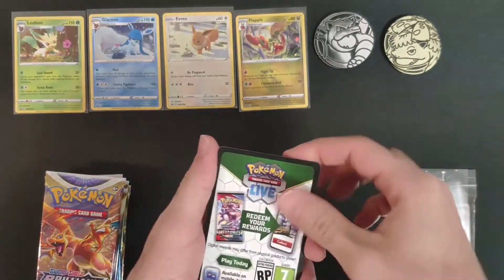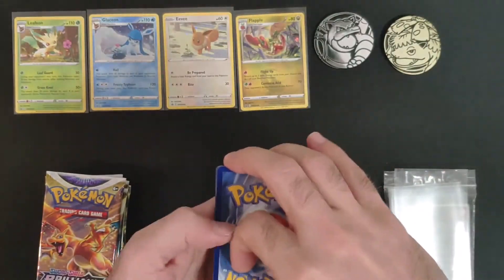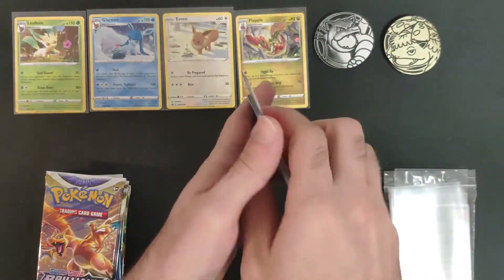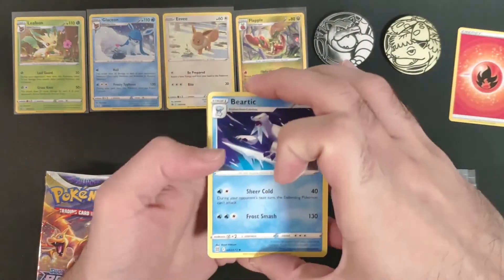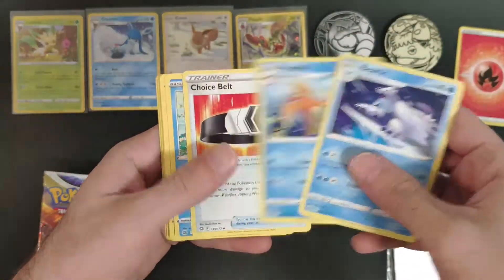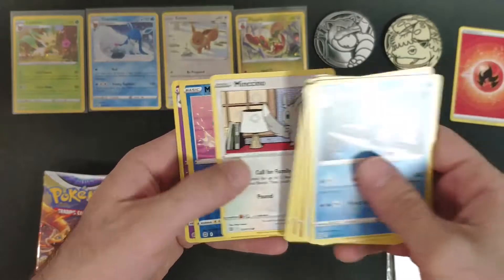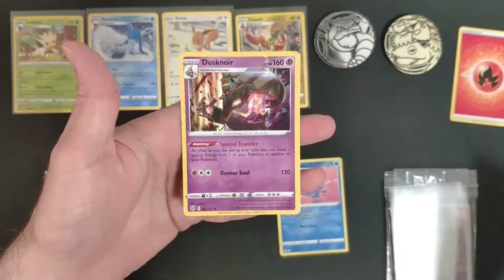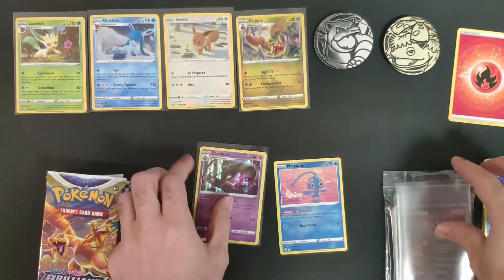First pack has a black code card. For the card trick it's one, two, three, four to the front, then you have the energy — just put it aside. In this pack we got a Manaphy reverse holo and a Duskner holo rare. Starting off nice!